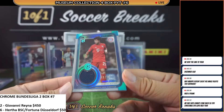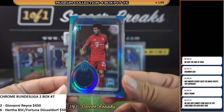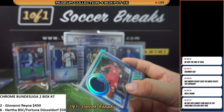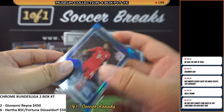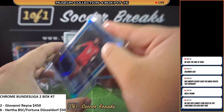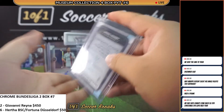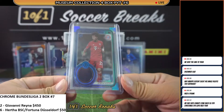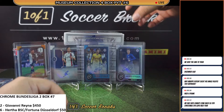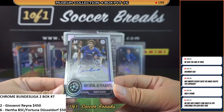One more — we got another Sergei Gnabry, 49 of 75, Momentous Material for Bayern. Congratulations — second Sergei Gnabry! And we got Marcos Alonso, another Chelsea auto, 89 of 250.